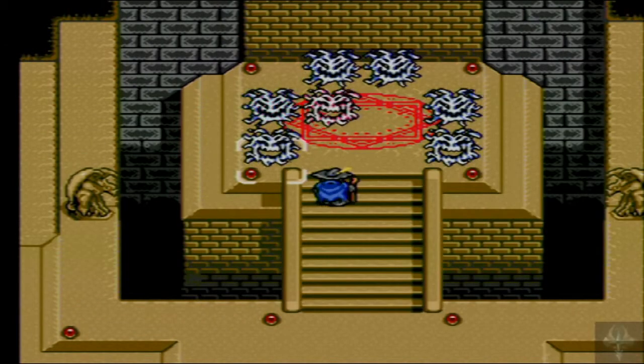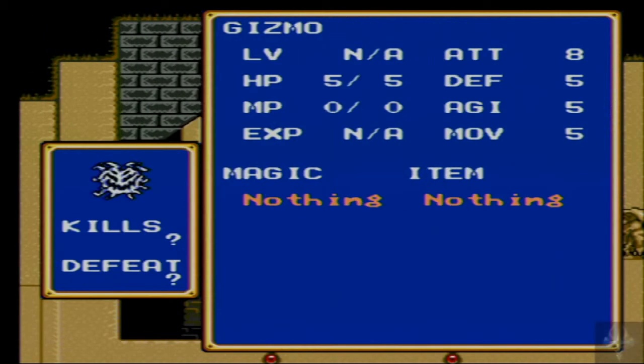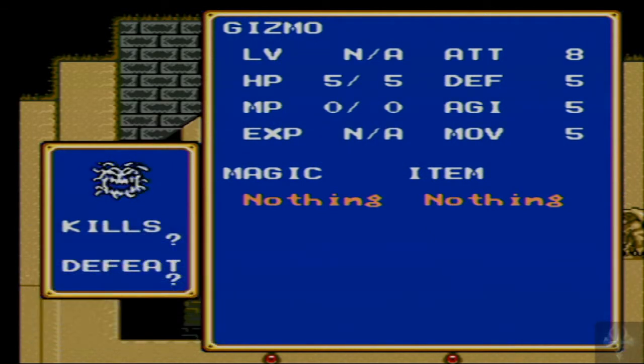I kind of want to do some fun editing, so I don't know what I'm actually going to put in for these enemy appearances at fights. I kind of want to make something special on this Let's Play. But let's take a look at the gizmo stats: HP of 5, Attack of 8, Defense of 5, Agility of 5, Movement of 5.